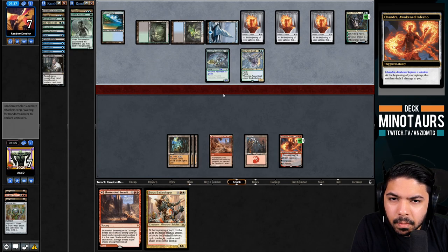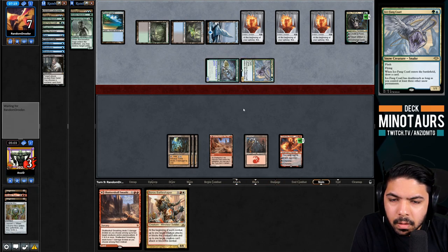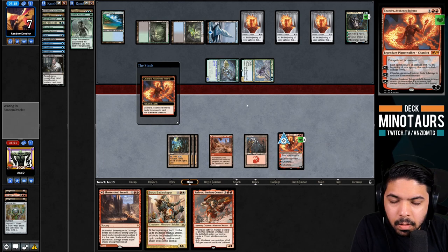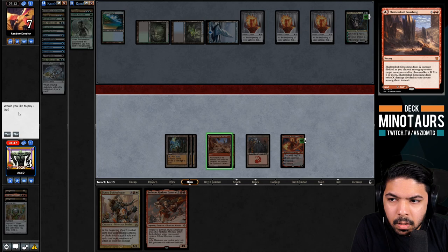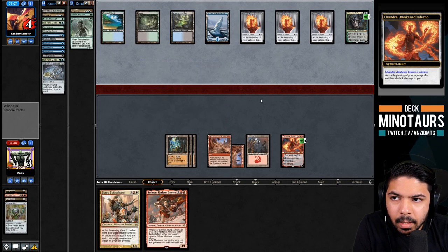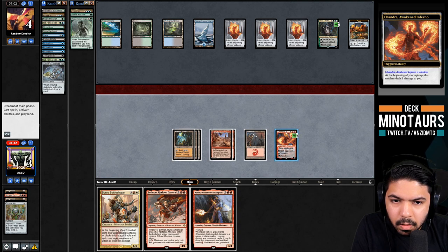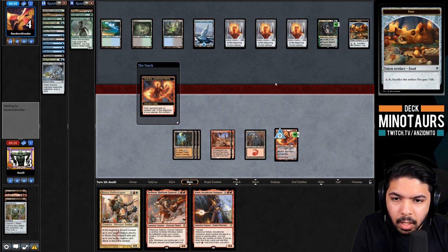They gain some life with a food token but that's not a winning line. We force the food activation and play Sethron. If they have Ice-Fang Coatl we're dead regardless, so we go for it. They cast Days but we don't pay for it. They go down to three life from Chandra emblems. We're in slight trouble as they go up to six life from a food token. Any creature they draw is going to be super scary.